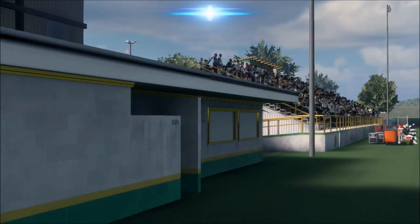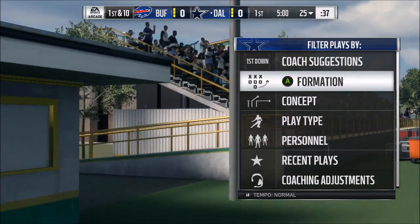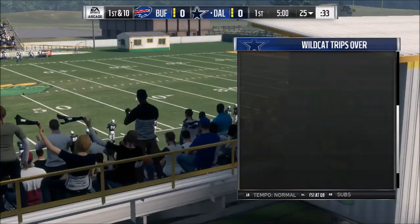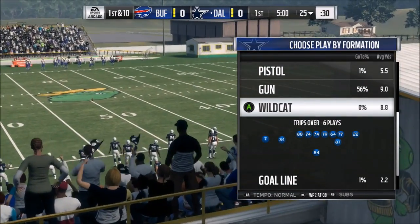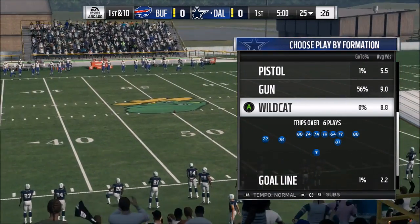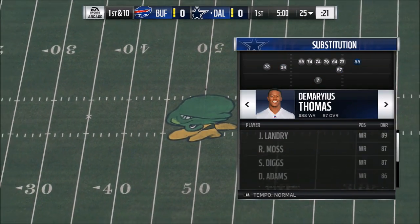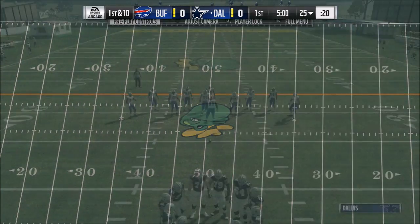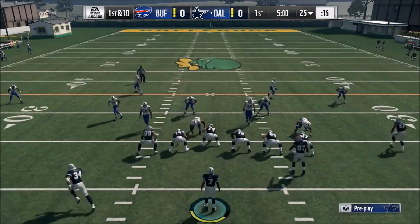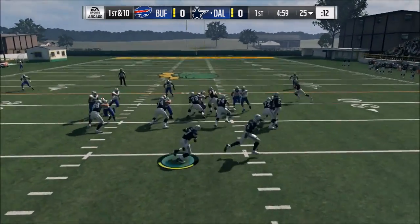Alright, so once you do the kickoff, make sure that you have the Browns formation and go to the Wildcat. Go to the packages and select QB - hit the right stick and as you can see it says QB, then you can sub in somebody for better run blocking if you need it. Demarius Thomas is a very good run blocker. Now all you have to do is run the play.